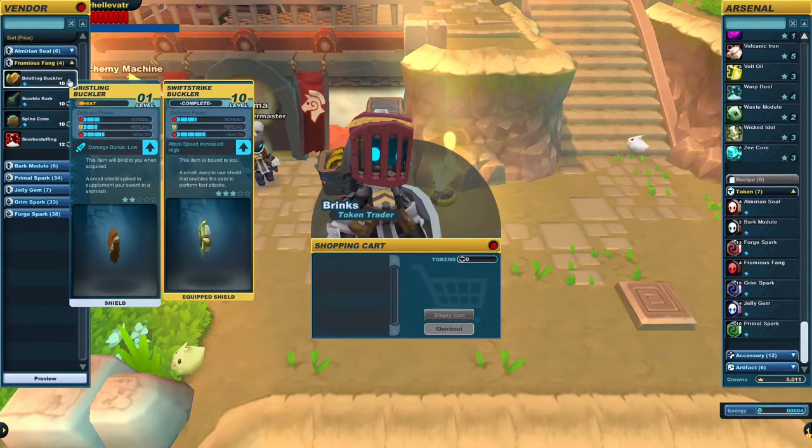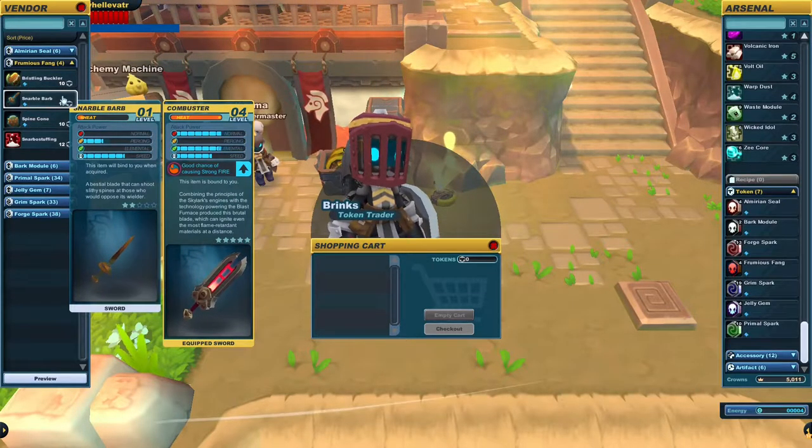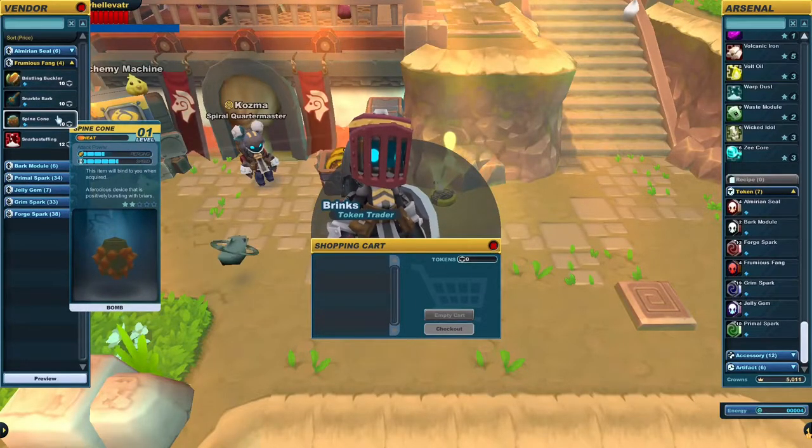Today we're going to start on our journey for the Snorbolex weapons and shield. But before we start this, we need three things: the Bristling Buckler, the Snorbole Barb, and the Spine Cone.